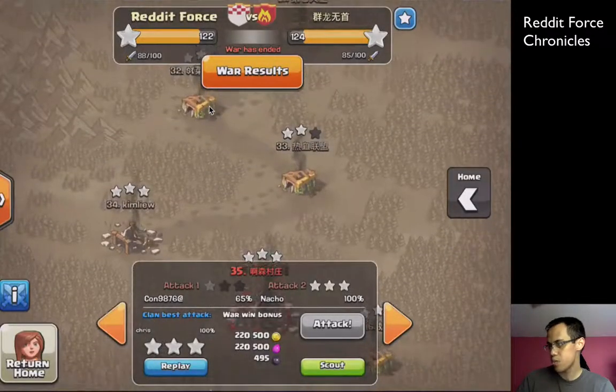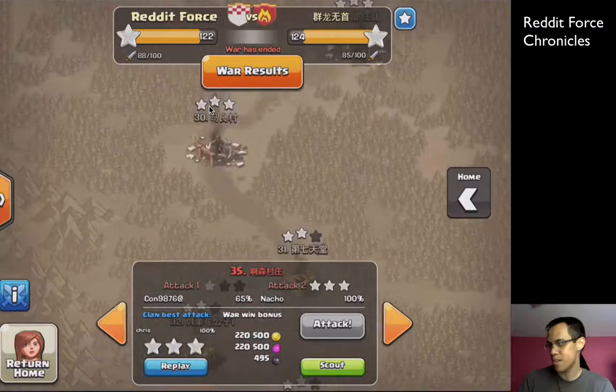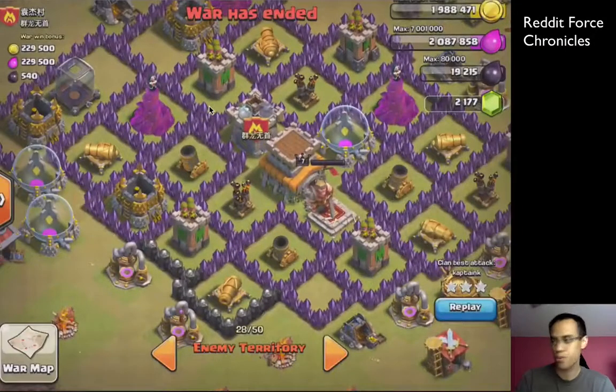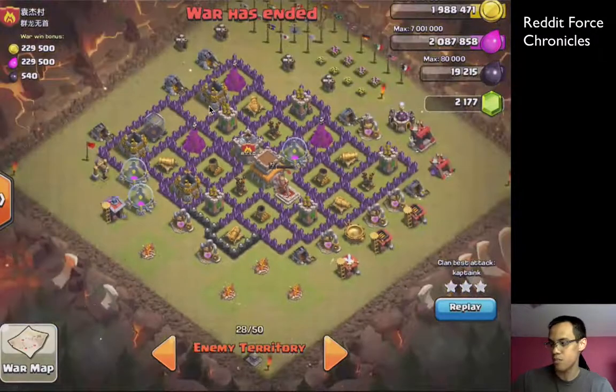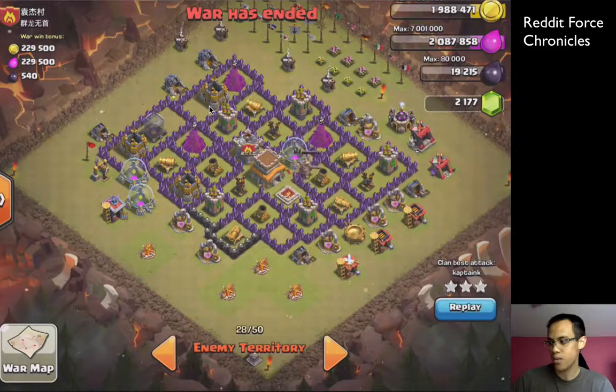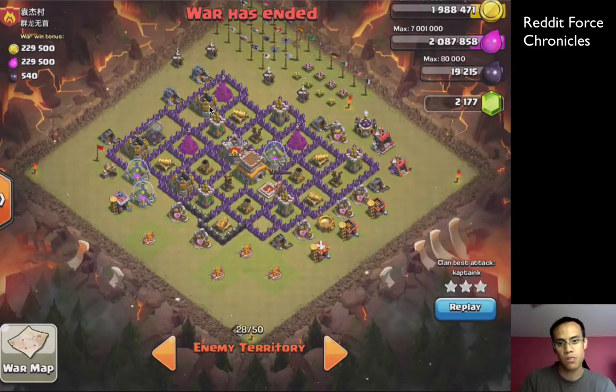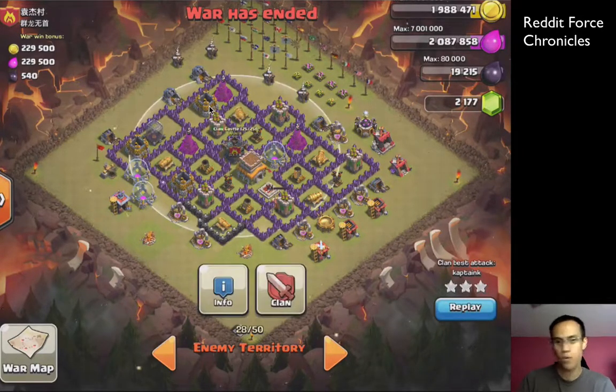The next one was Captain K against number 28. I've been wanting to recap a couple of his raids — he's been showing some incredible promise, both with how he approaches his bases and how he lures. This example, after reviewing it, was about as perfect a lure as possible.